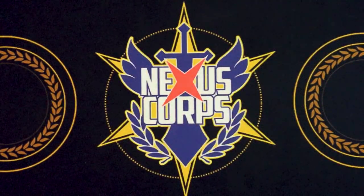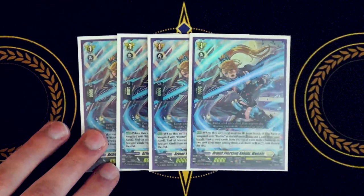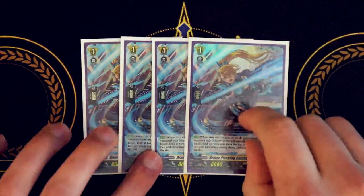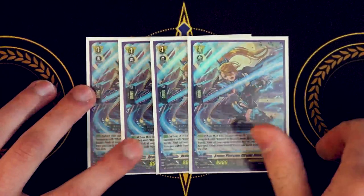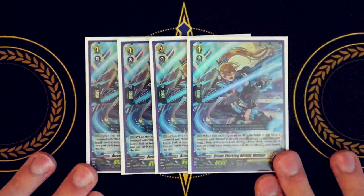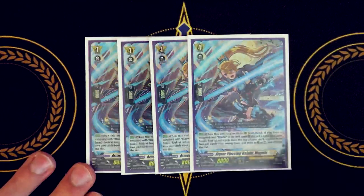Now moving on to newer cards — four copies of Armor Piercing Knight Mugen, the card that immensely helped this deck improve. Mugen's skill is when placed on rear guard circle from hand, if you have a vanguard with 'blaster' in its name, you discard a card from your hand, look at the top two cards of your deck, choose up to two units and call them as rest, then discard the rest. You'll almost always want to fill your board for Phantom Blaster Dragon's skill. You discard one and get two units out — really good for helping fill your board and maintain consistency.